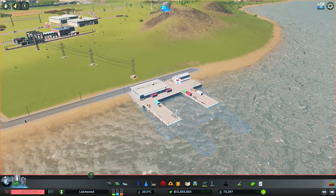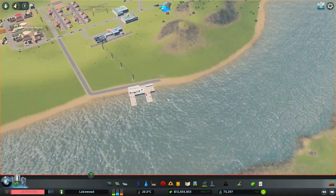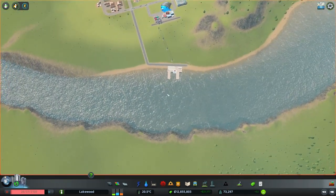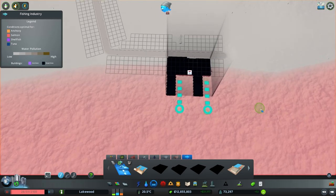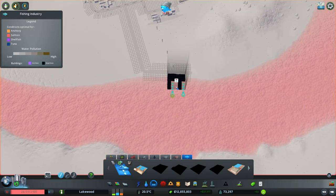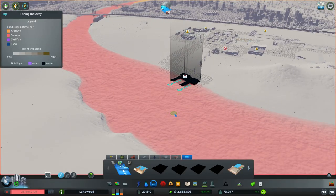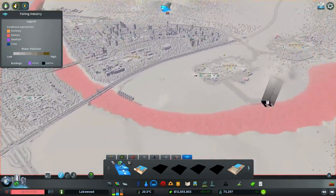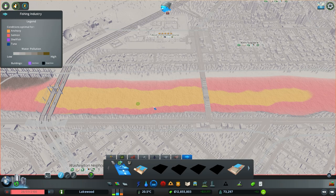After you place your first fishing harbor, you'll notice that there's an icon on top telling you that the fishing route is incomplete. In order for your harbor to start sending out vessels, you need to draw a fishing route for them to travel along. The tool for drawing your fishing route is found in the Fishing Industry menu on the far left-hand side. You'll also notice that there are two nodes in front of your fishing harbor that you connect your fishing route to, and the fishing route must start and end at the same fishing harbor. Because we're using the generic fishing harbor, it doesn't matter where we paint our fishing route since we can catch any type of fish. But if we were using a specialized harbor such as the Anchovy fishing harbor, we would need to draw our fishing route through the orange area, because that's the only area where we can find anchovies and the only type of fish those vessels can catch.